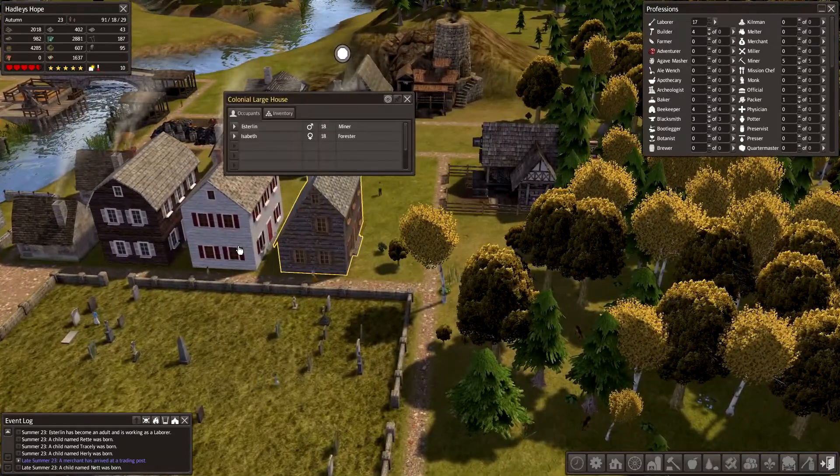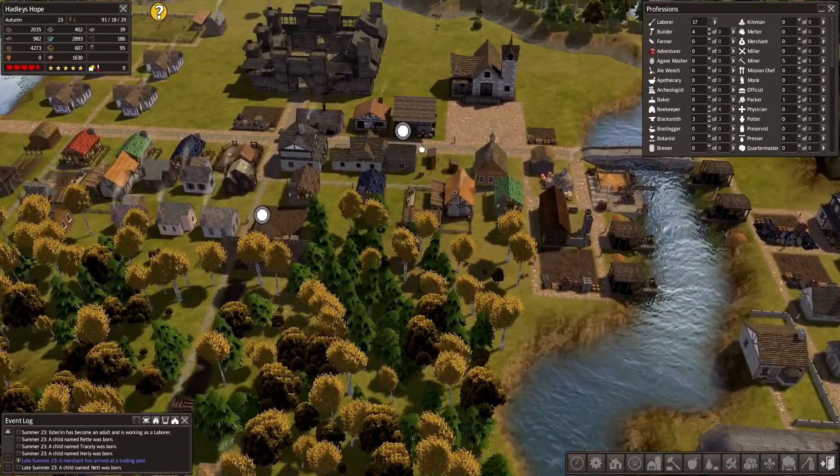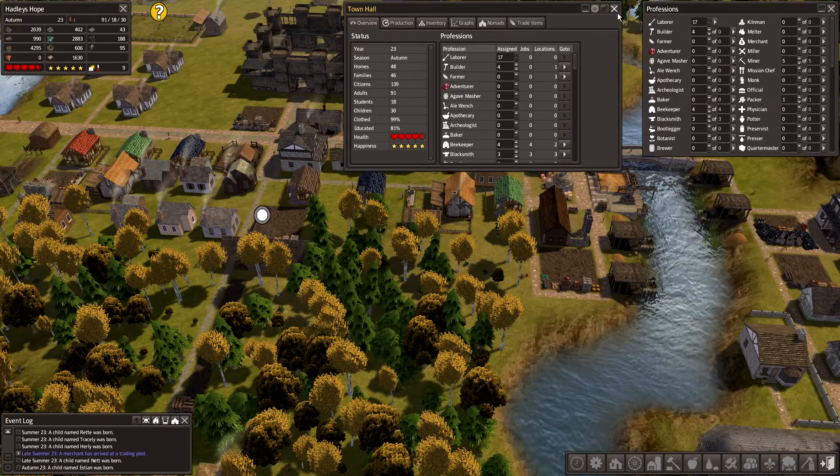We now have three new houses built — 48 houses for 46 families.